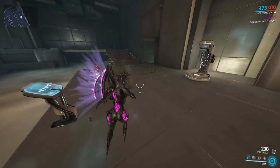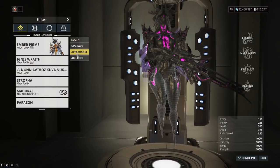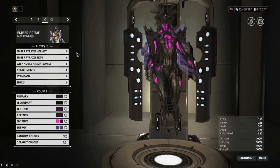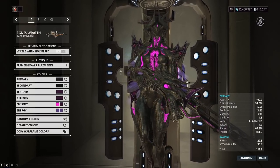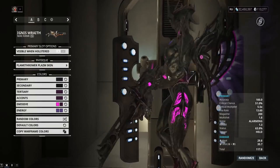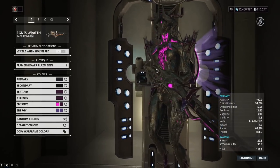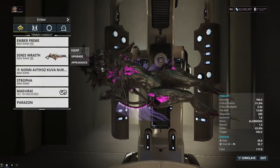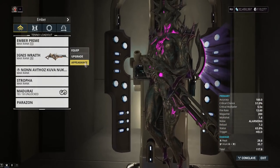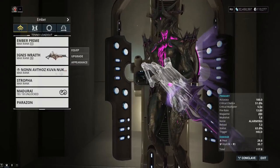The new skin for Ember and the new Ignis Wraith skin is from the Pyraxis bundle. The Ignis skin — the Plasm skin — works on flamethrowers, and you might realize there aren't many flamethrowers in the game, so it basically works on the Ignis and the Ignis Wraith, maybe one other weapon I'm not remembering. If you know a weapon it works on that isn't the Ignis or Ignis Wraith, let me know in the comments.